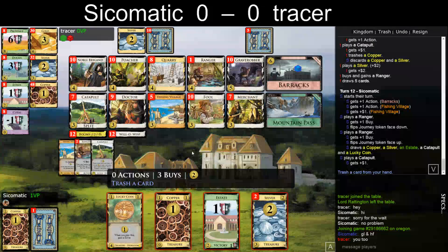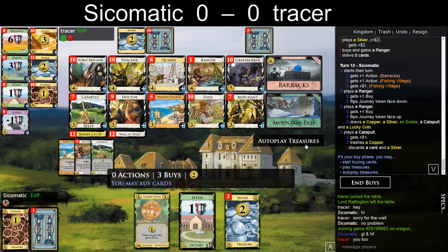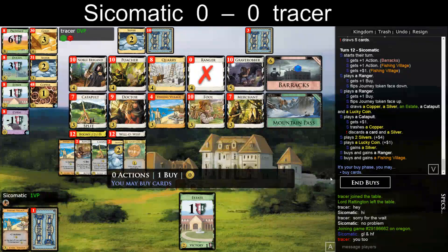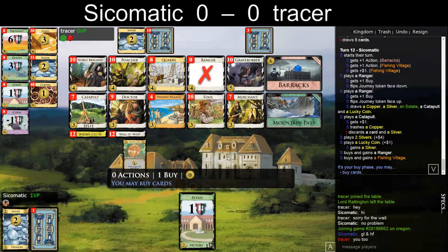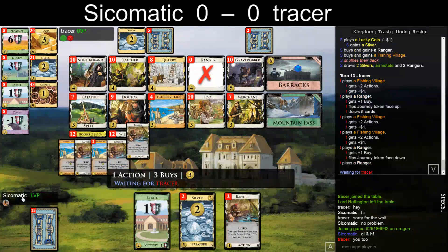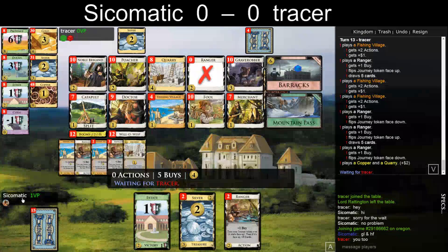Three buys. Treasure copper — seven. Kind of what I want: Ranger, Fishing Village. Quarry didn't really pay off for me. Well, I can still buy cheap Merchants. And here I get the Rangers without Fishing Village in play.